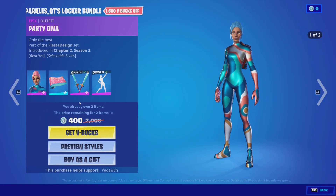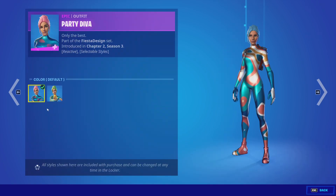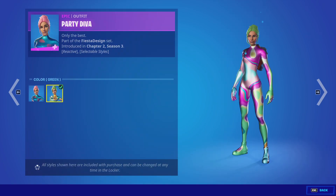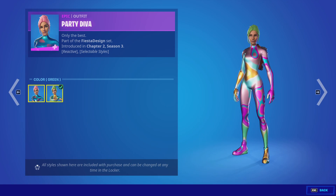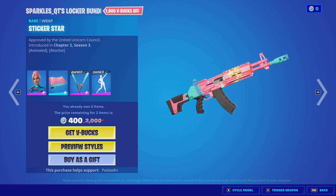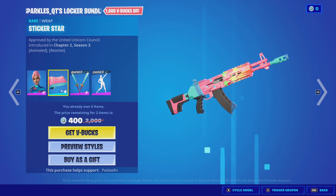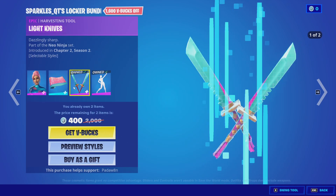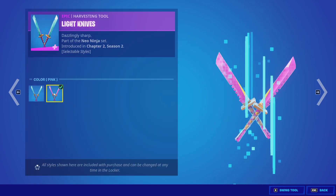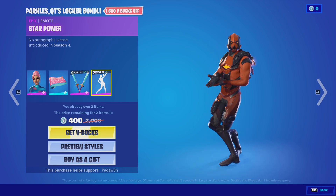We got the Sparkles QT Locker Bundle with the Party Diva skin. This has two styles — they're basically the same thing, which is a little weird. I don't understand why there are two styles. I don't also know how they're reactive, but this wrap is reactive though, so that's cool. The Light Knives are out, which are pretty sick. I can get the skin and the wrap for 400 — that's crazy. And the Star Power is back.